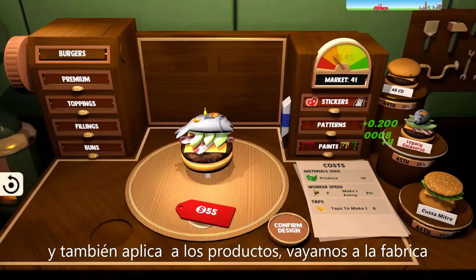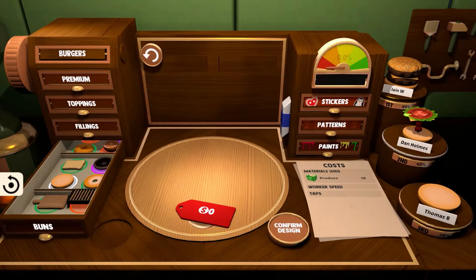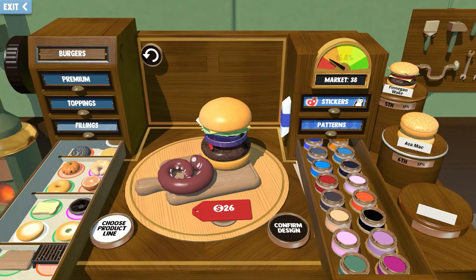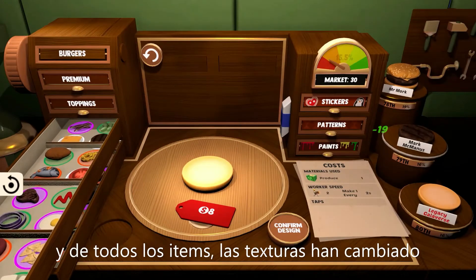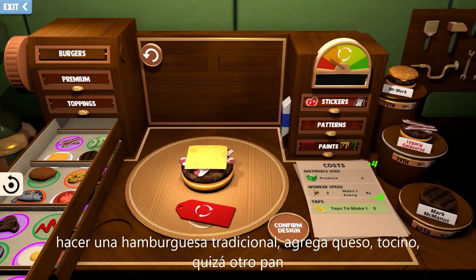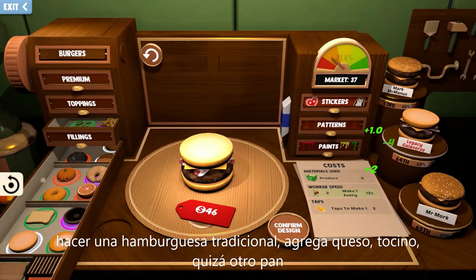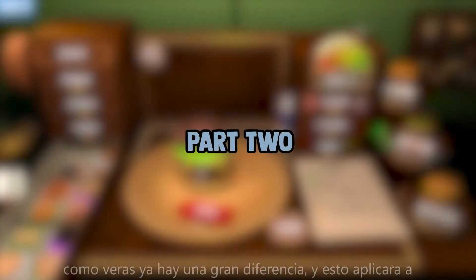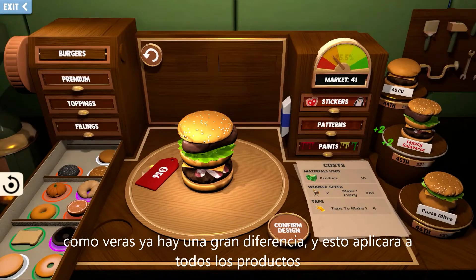So if I go into a factory here and design a product, we've got a fish burger it seems on the table, but I'm going to get rid of that. Here's some before footage of what burgers used to look like — and just the design table is so different. If I make something here, throw on a bottom bun, choose any of these fillings — all of these textures have been updated. Or go for a traditional burger patty, add some cheese, some bacon, maybe another bun, some lettuce, steak, and top it all off. You can tell that there is such a difference, and eventually this is going to apply to all product lines.